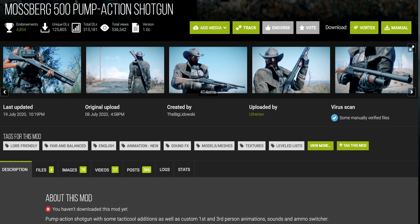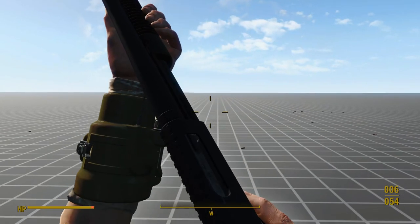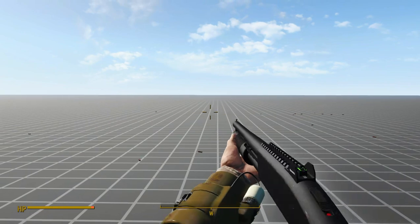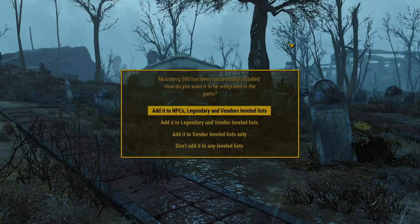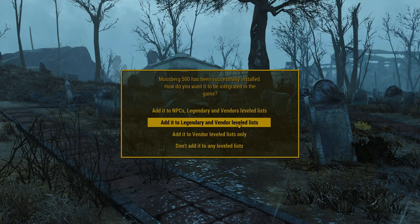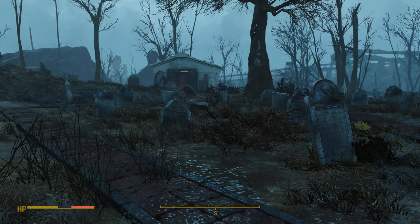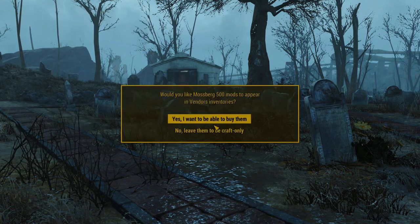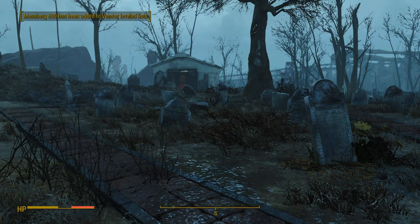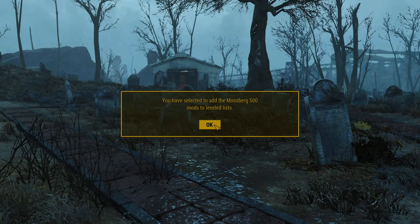The Mossberg 500 is up next, and it's the first weapon to have Bullet Counted Reload support built right in — no patch required. Sadly, this gun has no unique or pre-placed variants, and the way it injects itself into leveled lists is very annoying. When you hit level 16, a menu pops up to take you right out of the game and make you fill out a form for where you want this gun to appear. I would have greatly preferred these options to be in an installer instead, since the way it's implemented now forcibly interrupts whatever else you might have been doing.